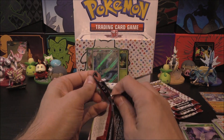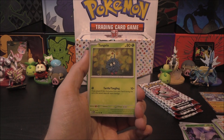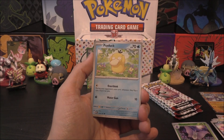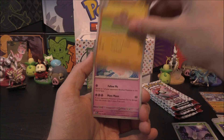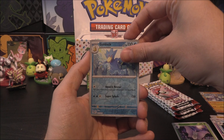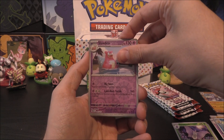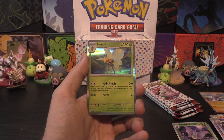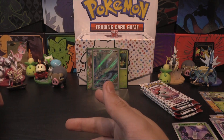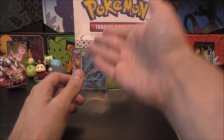Last one from the first box. We've got Tangela, Koffing, Psyduck, Exeggcute, Dodrio, Clefable, and Tentacool. Into the reverses, we've got a Golduck, and then another reverse of Slowbro. Then our holo is a Beedrill holo. No energy, but coincidentally we did get Grass, Water, and Fire energy — which is very interesting, seeing as the three Pokémon featured in the poster collection are the starters.